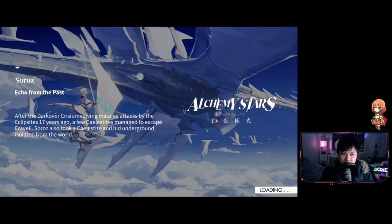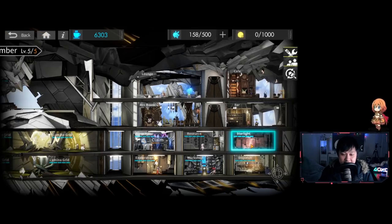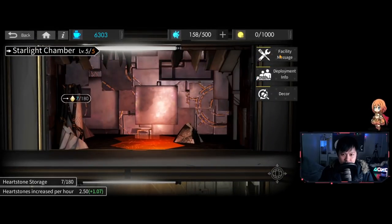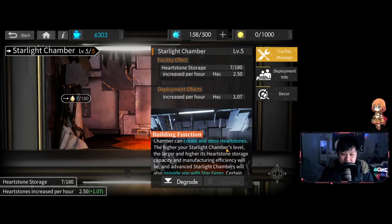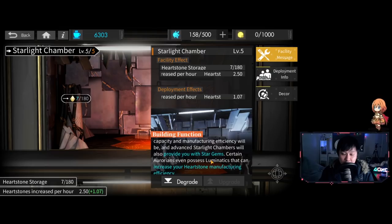So the first hidden change is actually in the Colossus. If you know about the Starlight Chamber, when you upgrade it, it says it will give you Star Gems and Soul Amber. If I click into the Starlight Chamber and into Facility Message, you can see I botched it — it's not Soul Amber, it's Hearthstone. But not only do we get Hearthstones, we're actually supposed to be getting Star Gems as well.